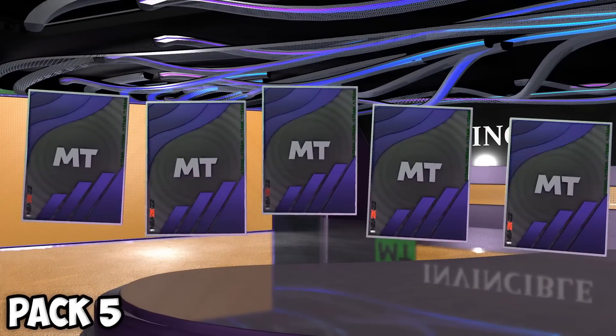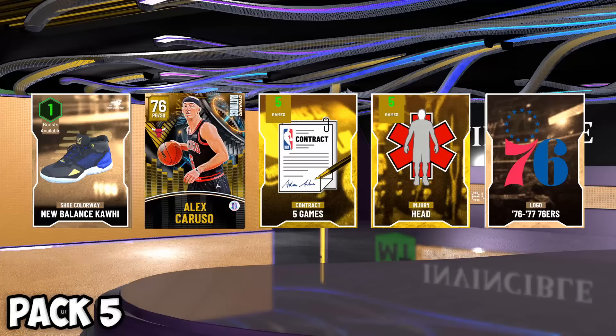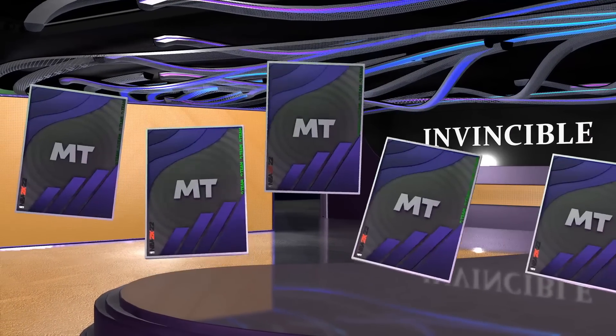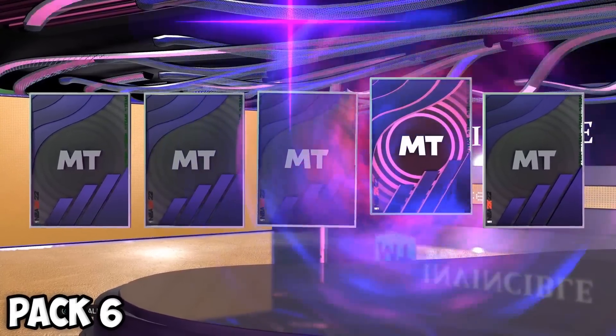We're going to the invincible packs. If we can't pull an end game dark matter, we'll just pull an invincible. Give me somebody like LeBron, give me anybody. We get Alex Caruso — I think he may have a card we could actually add to our team. Can we get our first dark matter? We get an opal and a dark matter in the same pack!